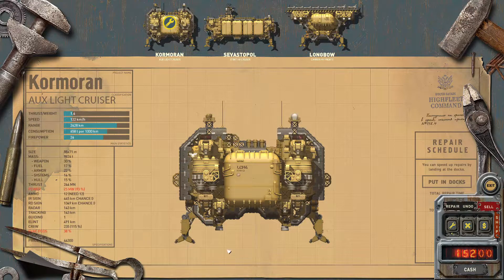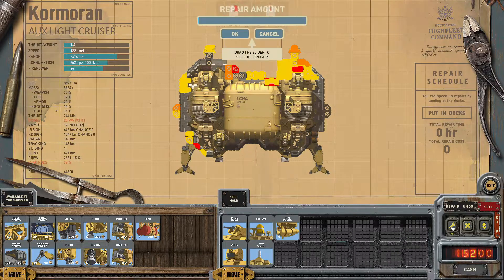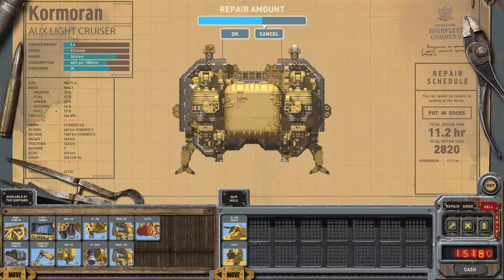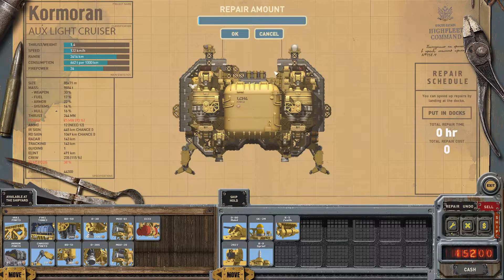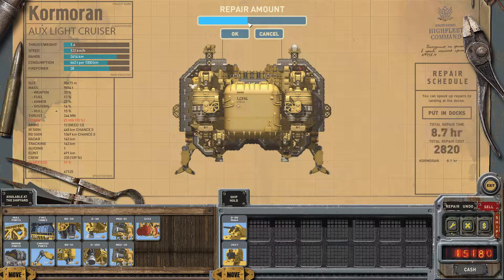To replace them, you can click on Repair, then drag this bar over here. For them to be repaired, they have to either exist in your inventory or be available on the shipyard for purchase. As you can see, if I drag it back, those missiles appear as I drag it up, and they disappear from inventory because I had the spare parts in here.